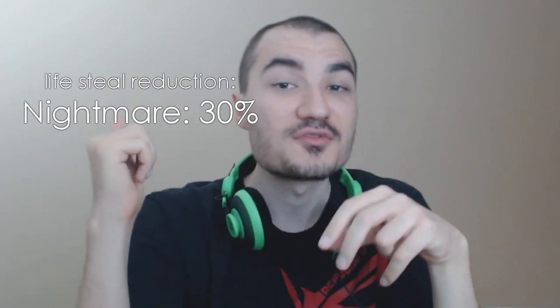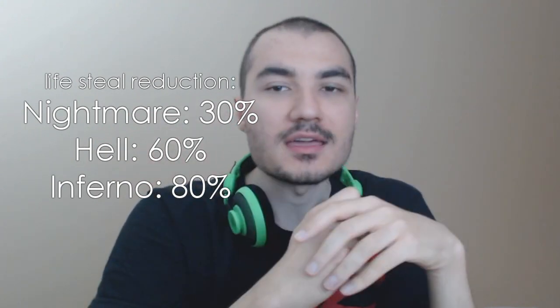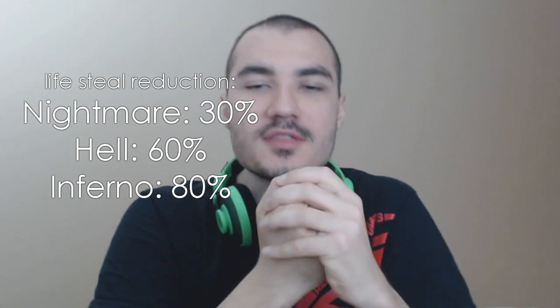Life steal looks great — they both look like very simple stats. I mean, I do damage, 3% life steal, I gain 3% of damage I dealt. It doesn't work that way. It does in Normal. However, when you hit Nightmare, that amount is reduced by 30%. In Hell it's reduced by 60%, and in Inferno it's reduced by 80%. In Diablo 2 it was reduced based on the mob you were attacking, but in Diablo 3 it's reduced based on the difficulty level.